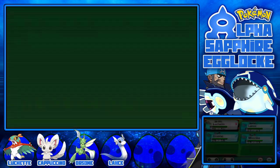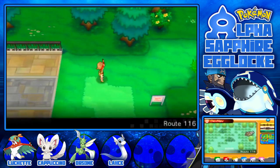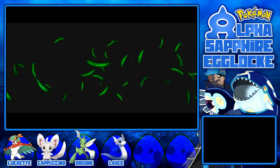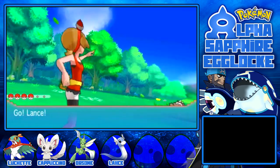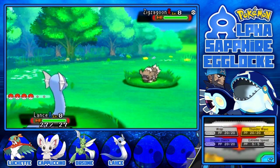I'm going to stick Lance back on top, even though I just swapped him over, purely because he has Thunder Wave and we can Thunder Wave whatever we find. The Pokemon we can catch on this route is a Zigzagoon again. It's level 8, so that's very nice - it's going to fit straight into the team.